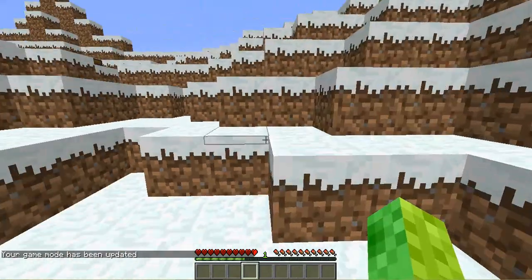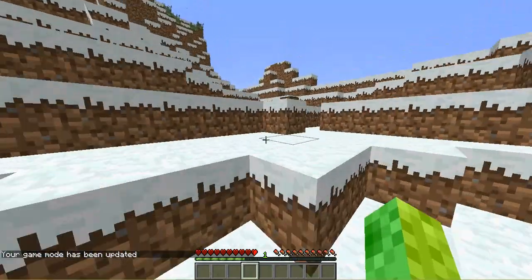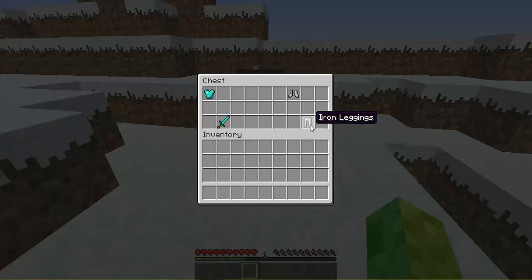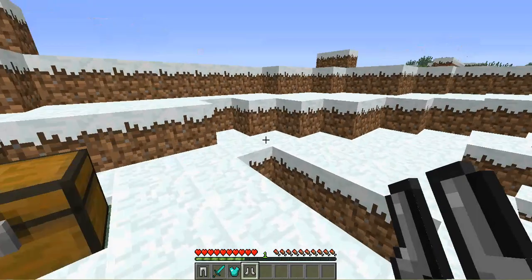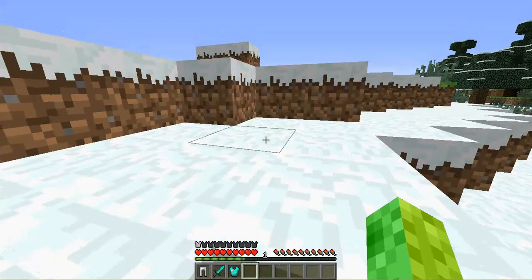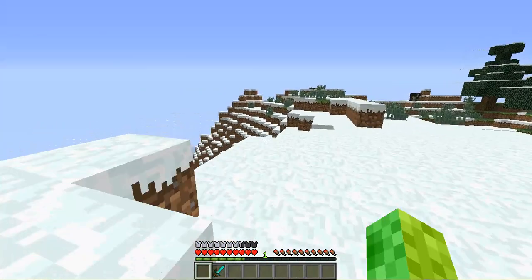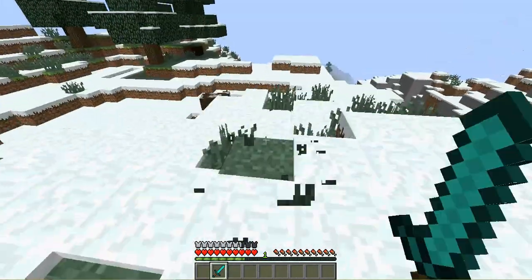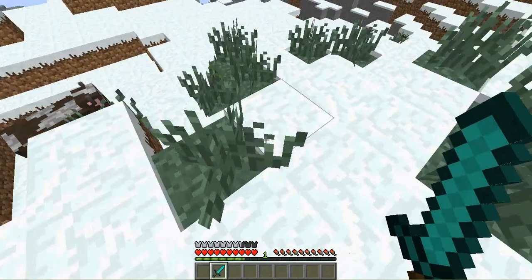Just like you're in a PVP match — you go up and click it, and whatever your first inventory number is, since mine is one, you hold over the item that you want and press one, and it automatically goes over there. Then two, three, four, and then you could run away, jump, equip them all, and you're ready to fight.